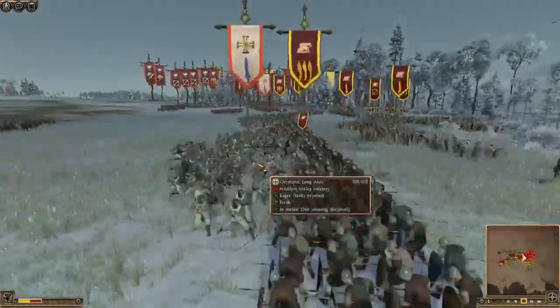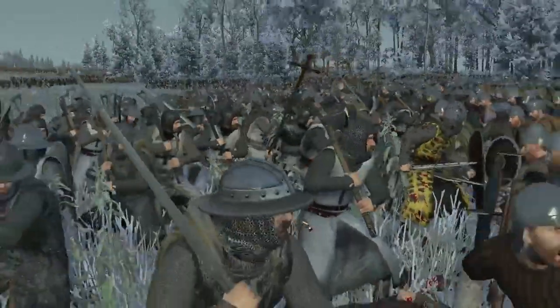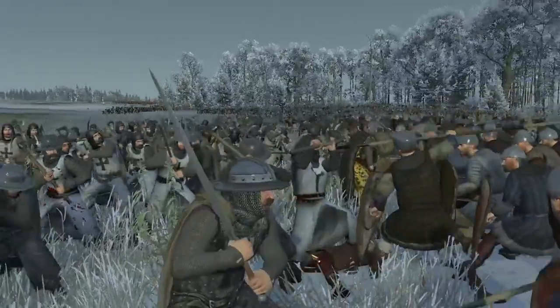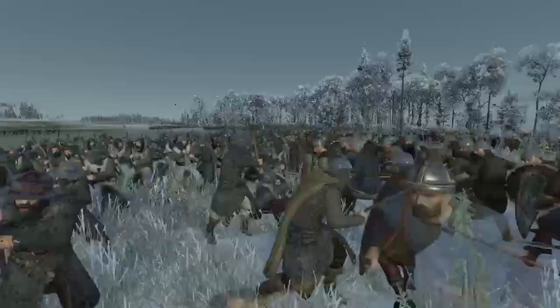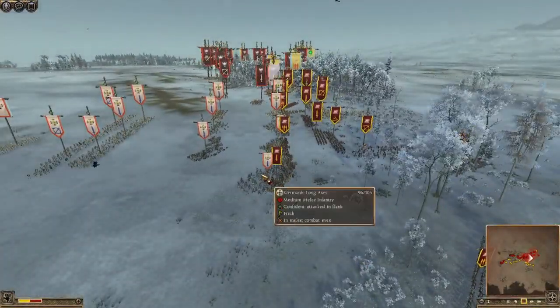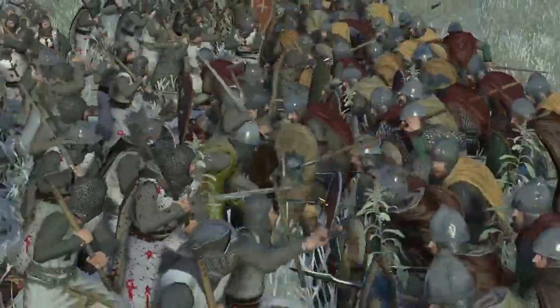Germanic long axes are going in. Some of them have definitely got swords — so they're not all fitting the description of long axes. We've got something like a Zweihander there. They're taking on Venetian Spearmen and cutting through those guys. More Germanic long axes here, slicing and dicing these Italians.